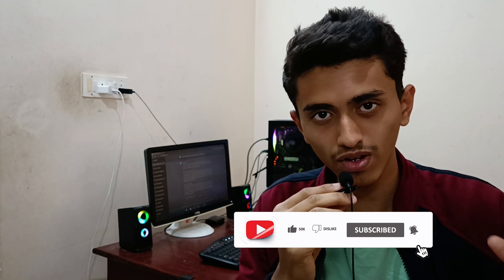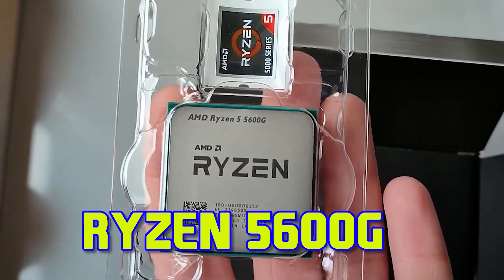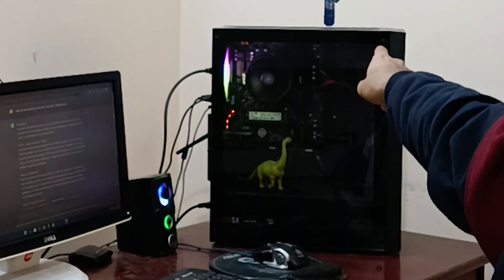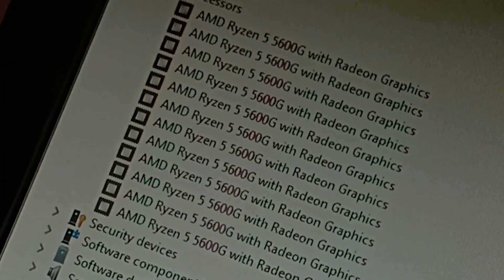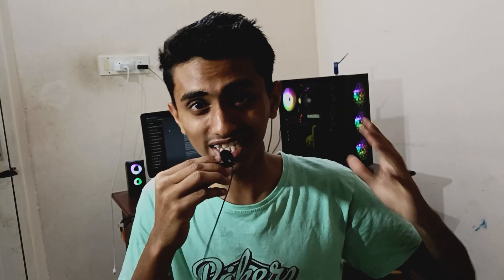Cheap means in terms of price, not in terms of performance. So the processor is the Ryzen 5 5600G. It's been 2 months using this processor, and I am capable of giving you a detailed review. The Ryzen 5 5600G has 6 cores and 12 threads, which is insane for the price. Its base clock frequency is 3.9 GHz and max clock frequency is 4.4 GHz.